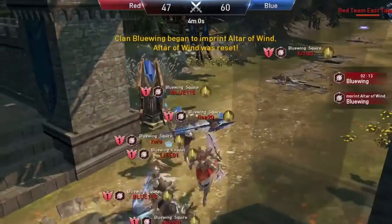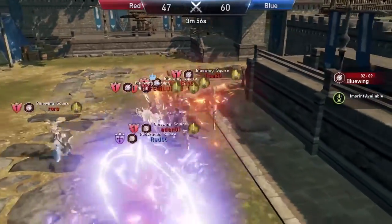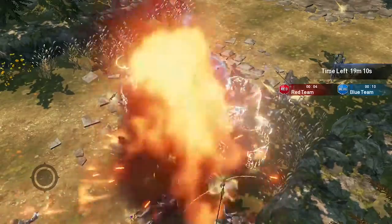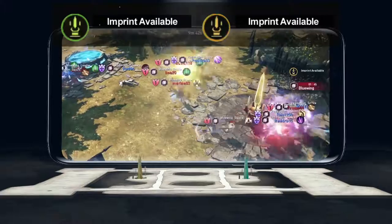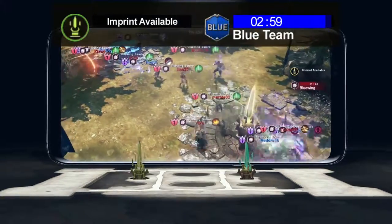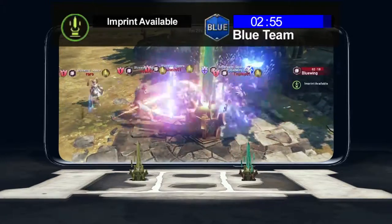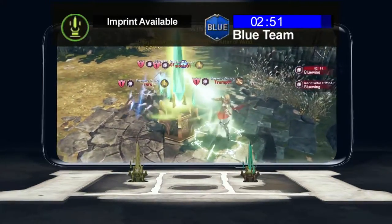This gives your team a perfect opportunity to make a run at those towers and take down your opponent's base. Even with the help of the healing pool in the center of the map, your enemies will be overwhelmed and will have to back off. And once you imprint those altars, you can control them for three whole minutes. So keep a close eye on that timer so your team is well positioned on the map to take it again once it resets.